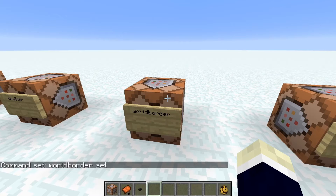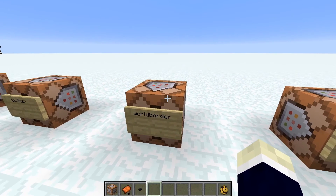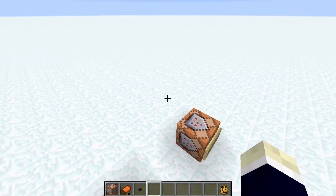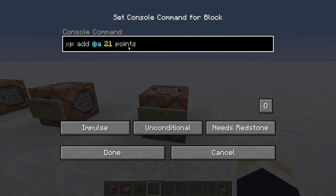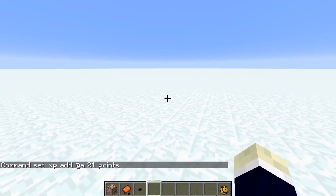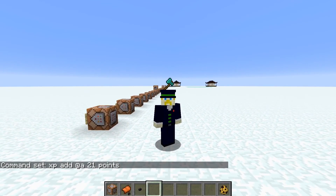The worldborder command is hard to use, but essentially you can change how big your world is. You can set it so your world is only three chunks wide — I haven't seen many people use it, but that's how it works. And lastly the xp command, which is the same as the experience command — already covered that one.